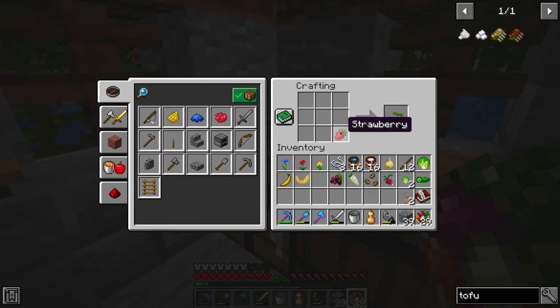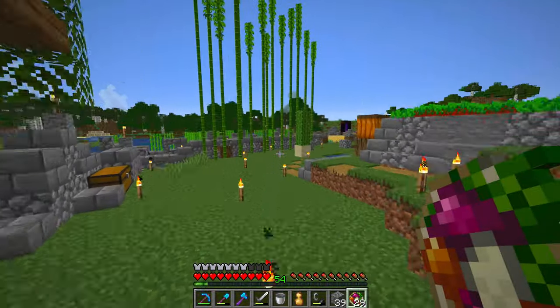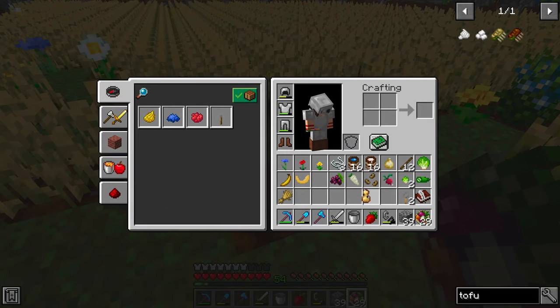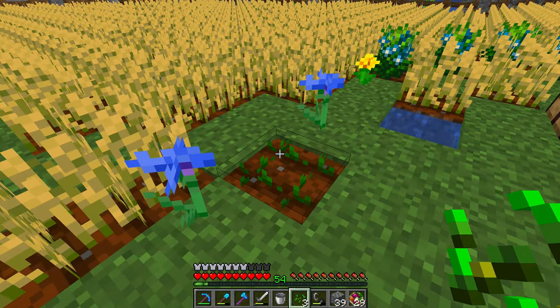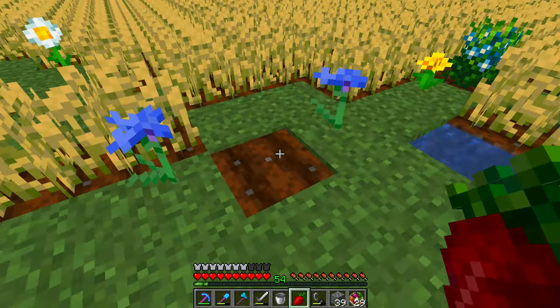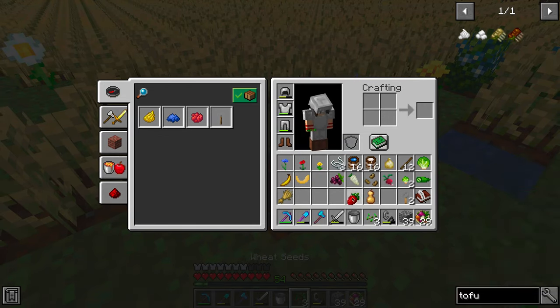The other thing you can do with all these items is turn them into seeds, but interestingly you don't actually need to — you can plant them directly. Let me just test that out: I'll destroy some wheat here and try planting the strawberry straight in the ground. And yeah, you can! If I break it I get the strawberry back — so you can literally just plant it straight in the ground and when it's ready you right-click and get the fruit.